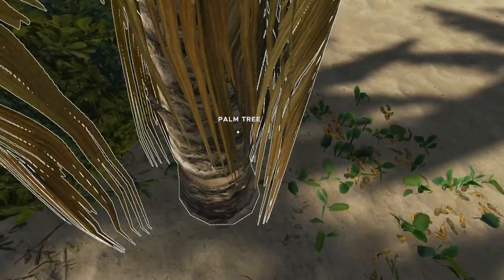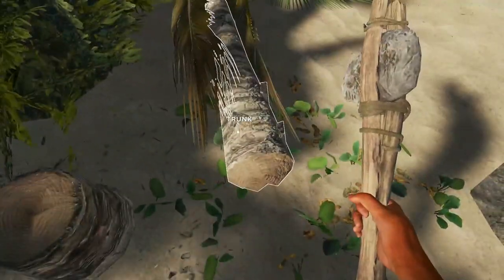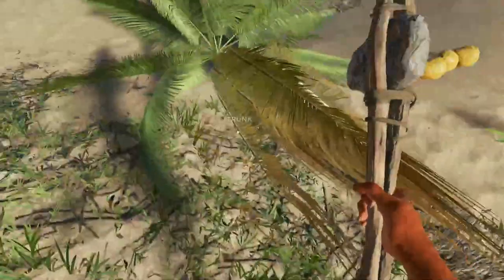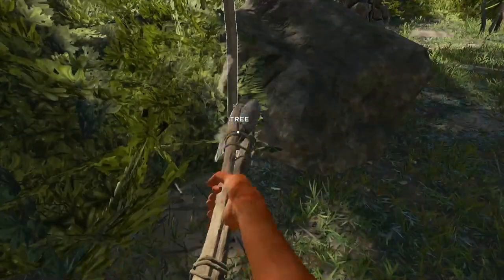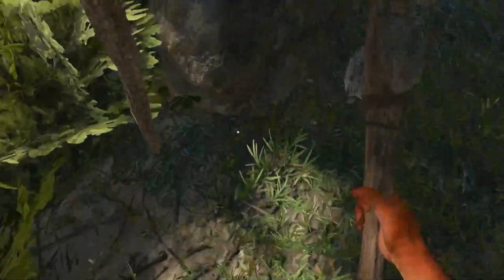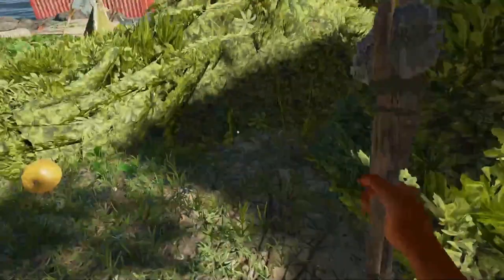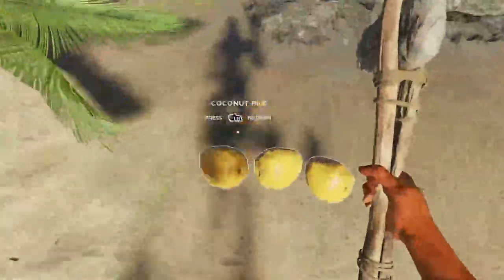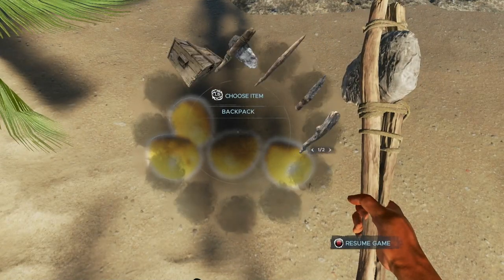The reason I want to build a bigger raft — as long as we have enough materials — is because it'll make it harder for the sharks to knock it over. Using the little beginner raft, a shark will definitely end up toppling your stuff into the water, and it's a real pain in the butt to get your raft flipped, especially when you're getting attacked.